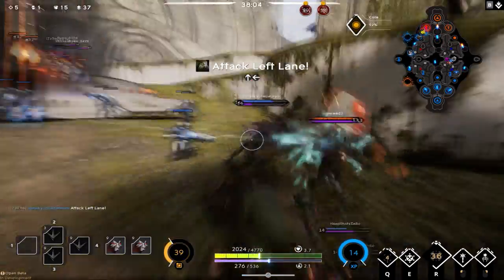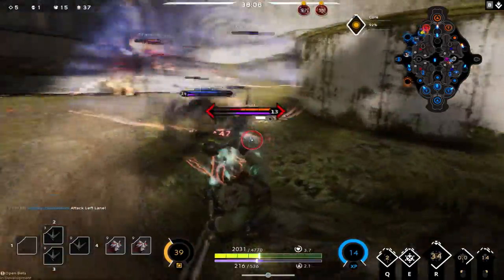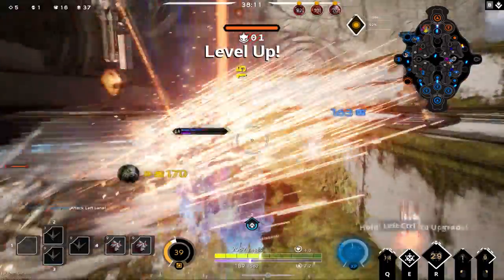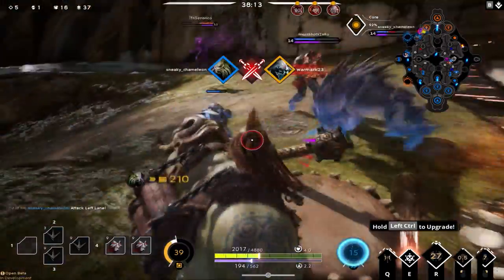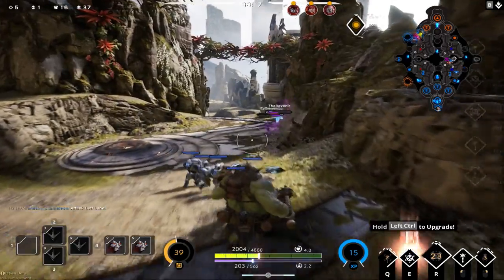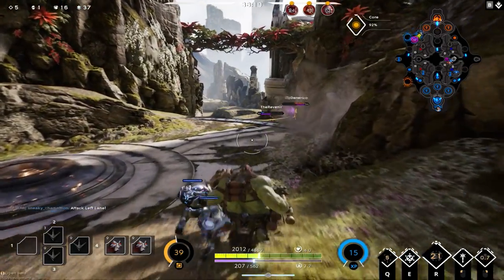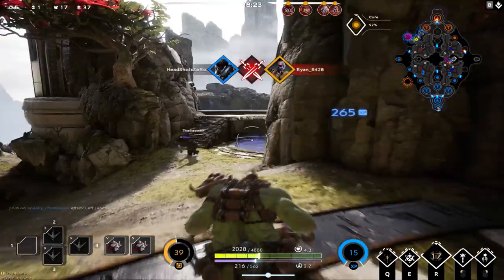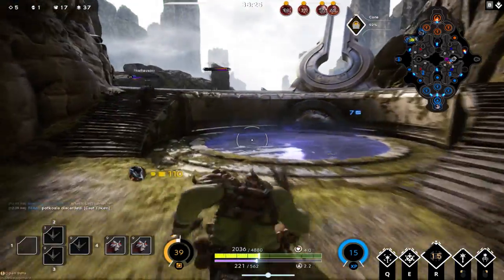Throughout this build I used the tuned barrier and the tempered plate and had options to throw extra armor into each armor type. What I would do is save those two for last — in case you're taking a huge amount of damage from certain damage types, you can account for that even more as they build armor penetration to get to your health pool.